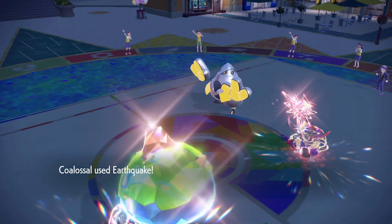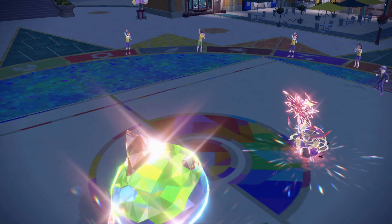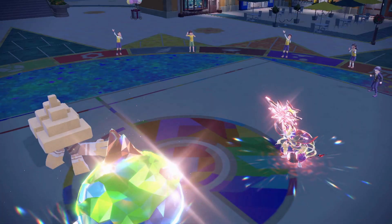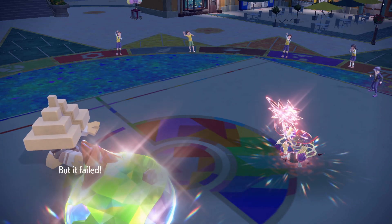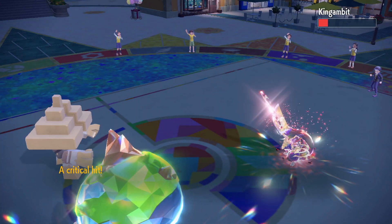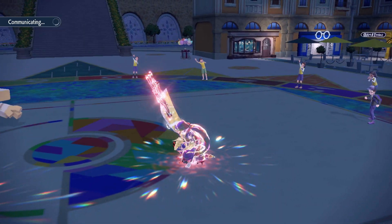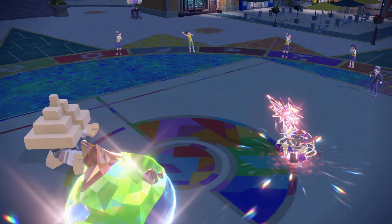They attacked Palafin instead of Colossal - they should have attacked Colossal. We've won now. We go into Garganacl, use Salt Cure, and Protect with Colossal. GG - they can't really do anything. Sucker Punch again - now you're Salt Cured. The crit didn't really matter. Protect with Garganacl, Protect with Colossal, and good game!